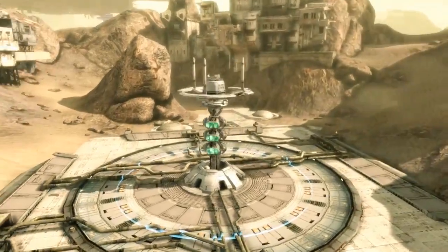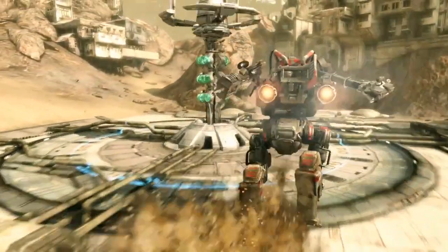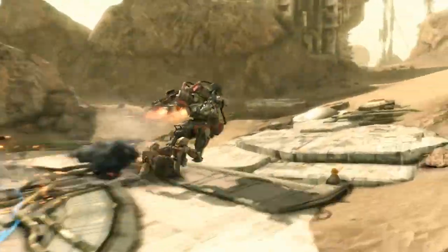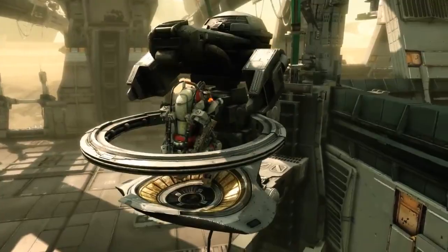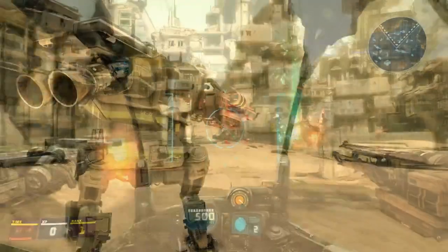First, collect energy units, also known as EU, from the stations located around the maps. You collect energy automatically by standing near the stations. When your mech has reached EU capacity, return to your base to supply it to your battleship. Your EU capacity will vary depending on your mech type and any relevant optimizations or upgrades.